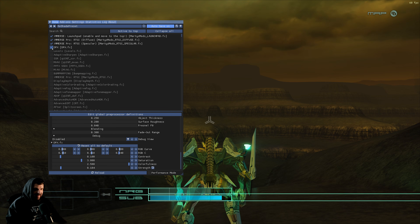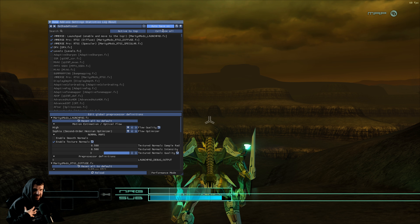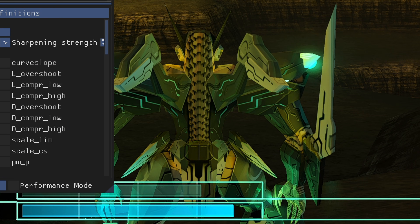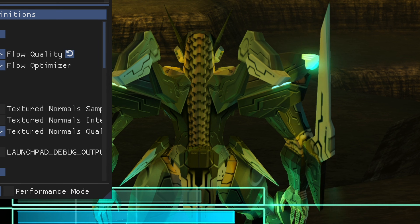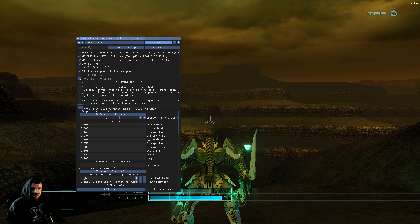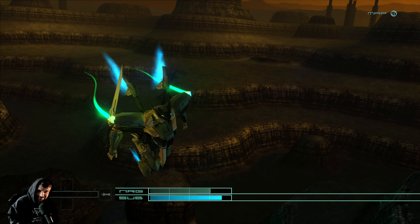I also add DPX, which makes the colors pop a little bit. Levels, and Adaptive Sharpen — look at the difference. I'll zoom in and show you Jehuty's spine in the textures. If I click Adaptive Sharpen, look how much clearer it gets. I have the sharpening strength boosted up to 1.37 — please adjust this to your personal taste. This is what's awesome about Reshade: just do it the way that you like it. I also add a little bit of MXAO for a little more ambient occlusion. And that's it — let's do some comparison shots.